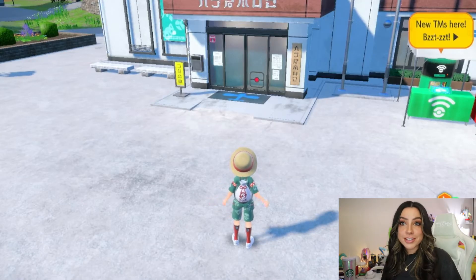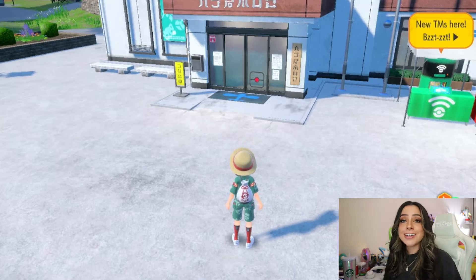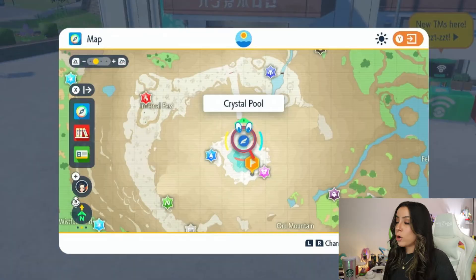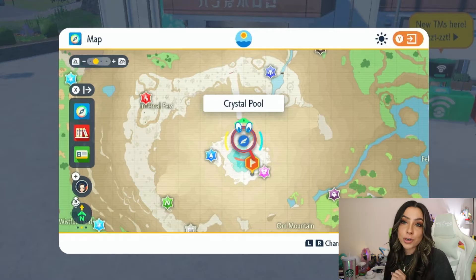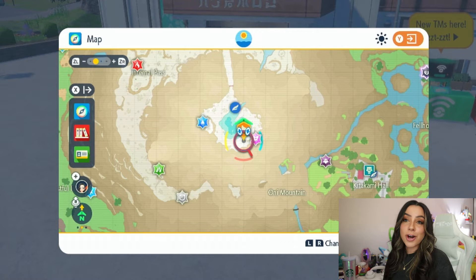First things first — obviously, if you don't already have a Milotic or a Feebas, you're gonna need to get your hands on one. Luckily, they are a wild spawn, although a rare wild spawn in the Pokémon Scarlet and Violet DLC. You're gonna be able to find these little guys over in the Crystal Pool area. However, you may have noticed that Feebas is supposed to be spawning but you haven't been able to find them in the pool above ground. We're actually not gonna find the Feebas up here — we're going to find them in a little underground cave marked here on the map.